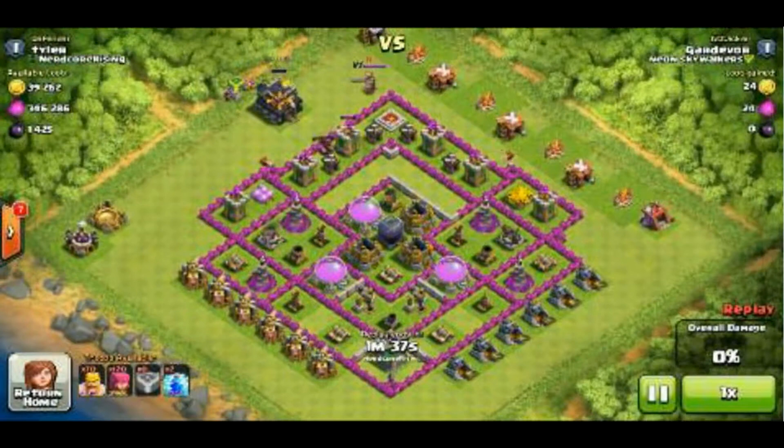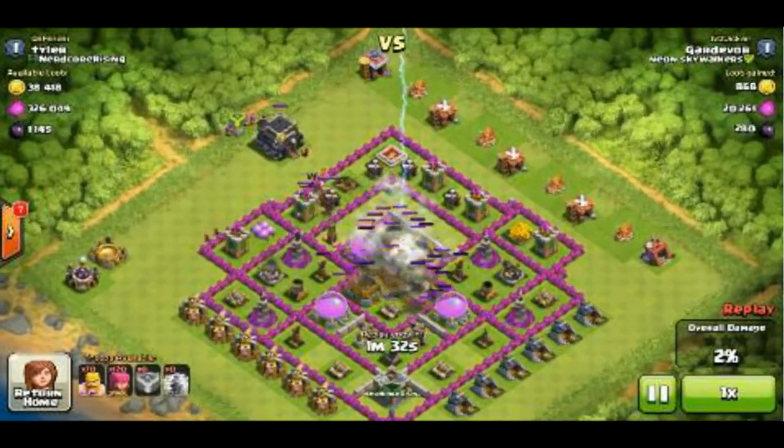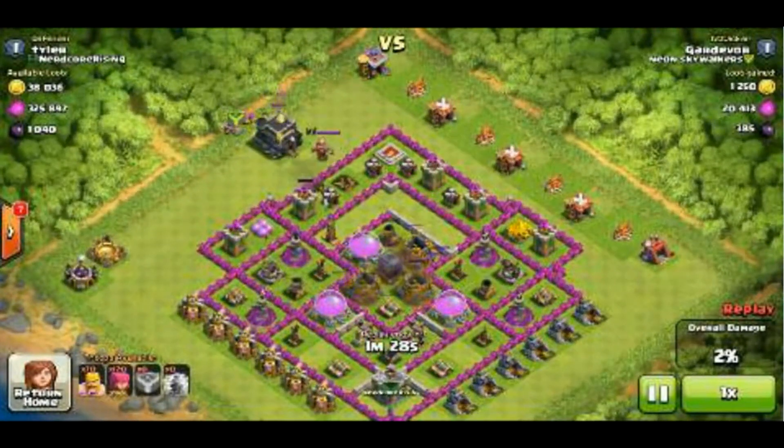I'm just going to drop my Clan Castle, which were hogs given to me by my second account. I wanted them for defense and didn't need to use them there, so I just used the two lightning spells, which gave me a lot of Dark Elixir.